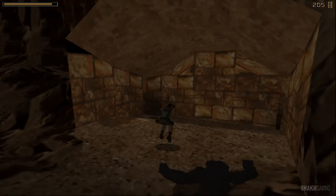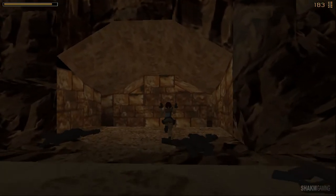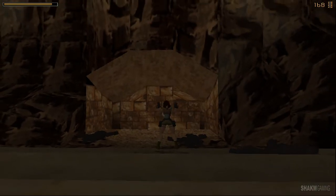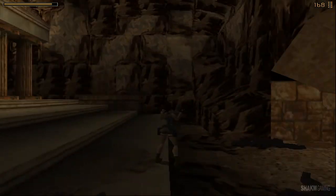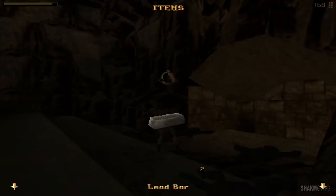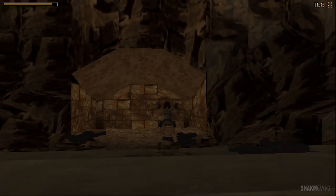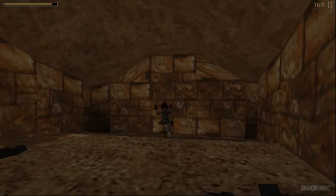Welcome to the stream — sorry if I didn't pay attention when you first came in. I'm dealing with a whole lot of monkeys and lions right now — it is a regular zoo in here. Just to let you know where we're standing: we are in Palace Midas right now, trying to find three lead bars. We've acquired two, so we are missing one. After that, we need to make sure these lead bars turn to gold, because this is the Palace of Midas — everything he touched became gold. If we do that, we can escape the level.